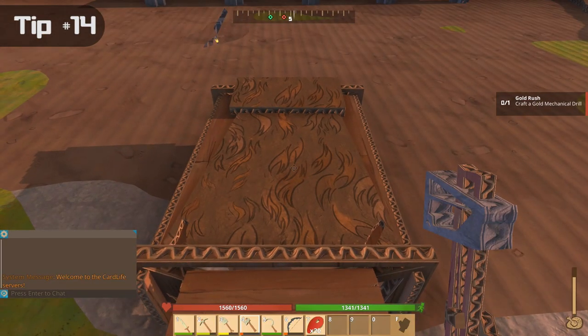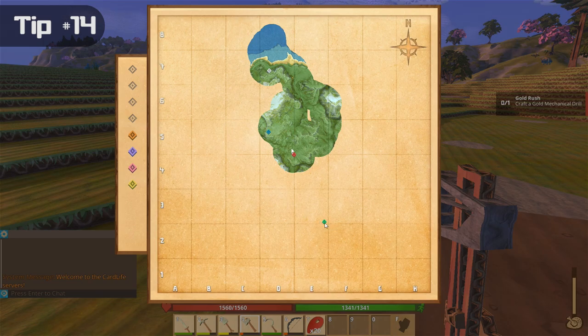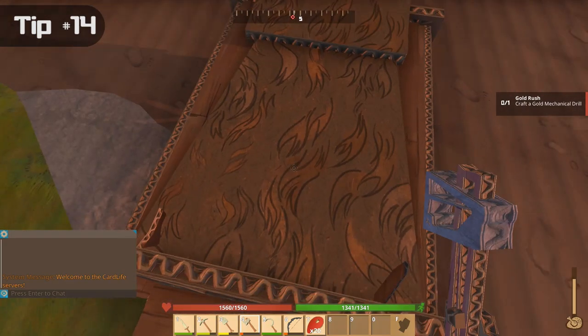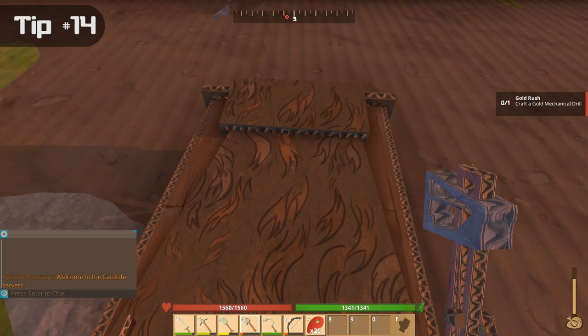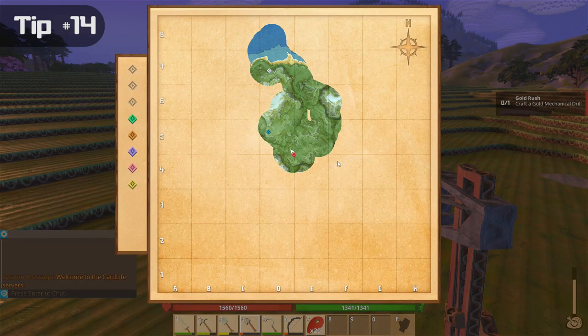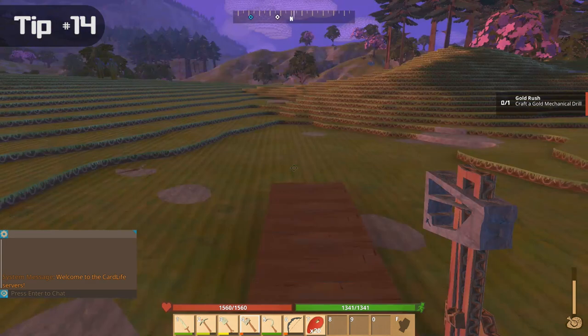When you die, you will spawn back in at your nearest bed. If you're out exploring, you can feel free to lay a bed down wherever you are. If you die in that area, you will go back to that bed and it will be much easier to get your items. When you come back home, you will still come back to the bed closest to you — probably the one at your base — so placing a new bed should not interfere with the old one. You can also create a grid-like system of beds to ensure you spawn nearby wherever you die, or place beds along a frequently traveled path.